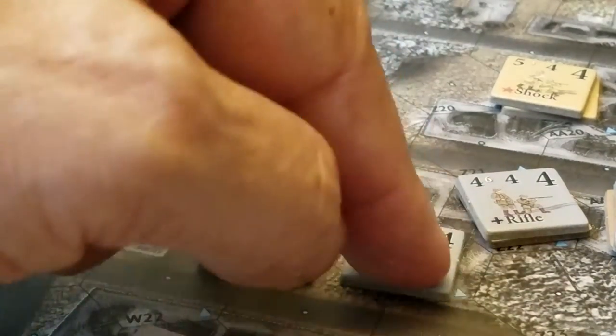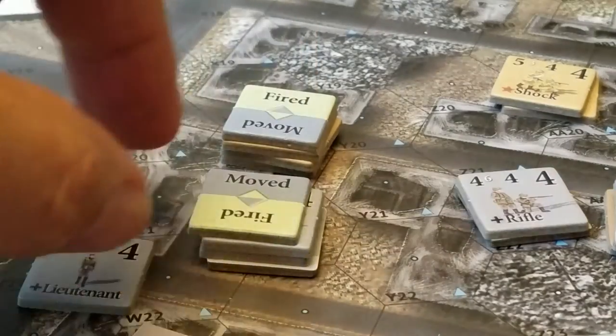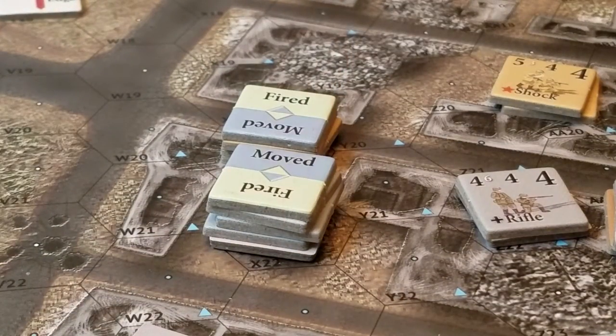I'm going to grab this unit and move him one hex — that's two movement points — and he jumps into this hex, now stacked with the leader's hex. He doesn't get opportunity fired by those guys.